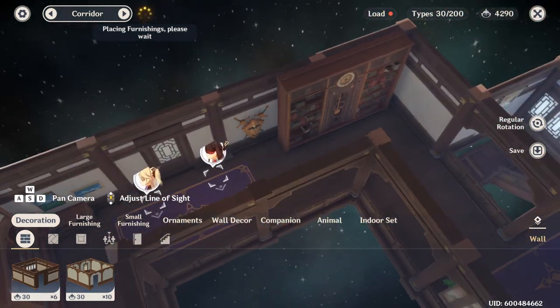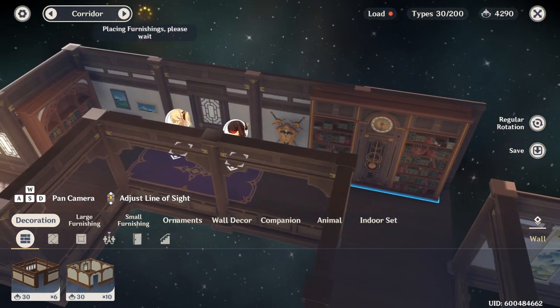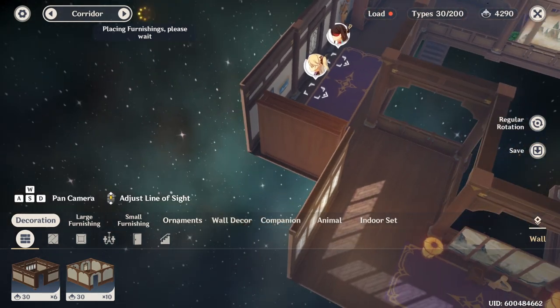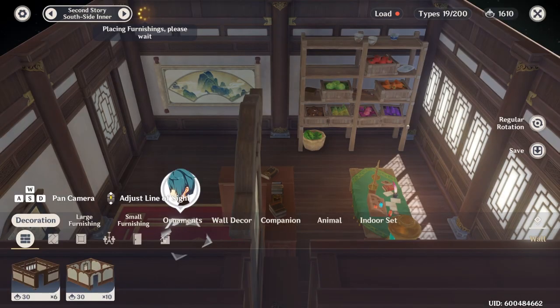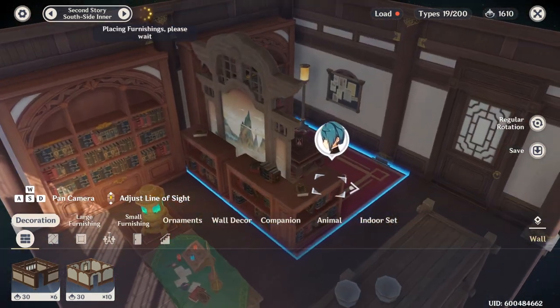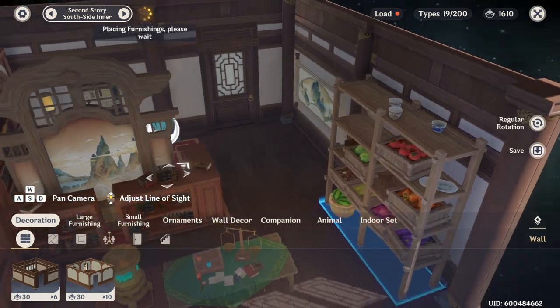Here is the top floor overview. I really hope we get more wall decorations — I love the Favonius crest, I love these paintings, I just wish we had more of them. There are so many cool wall scrolls, especially in the Liyue buildings, that we just don't have access to yet. I hope they get added in soon.